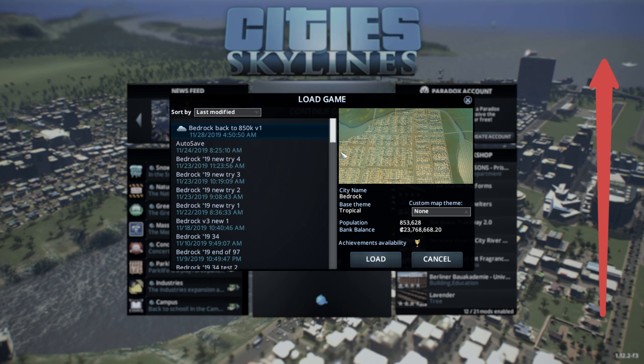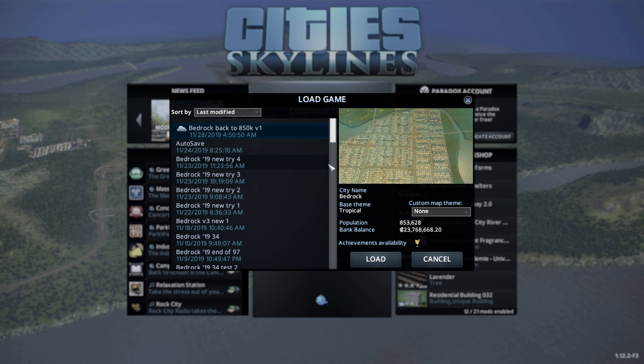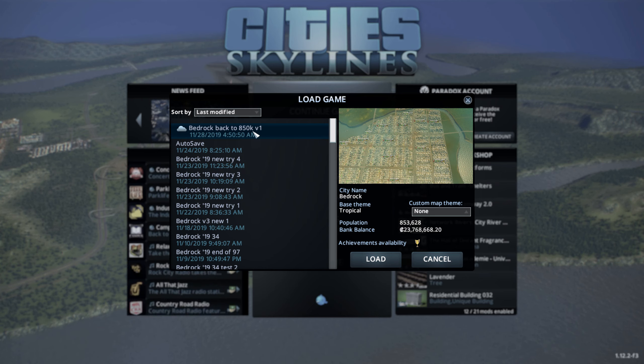I have some bad news. I was unable to find a way to reach 1 million population using the previous design. The problem was getting the mod for more vehicles, and the main problem with that mod is that it increased the path units. The path units limit was reached and it was double what it was back at 850,000 population — the more vehicles mod effectively doubled the path units limit.